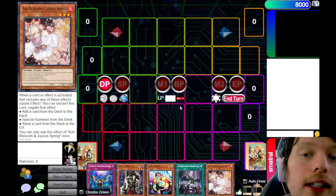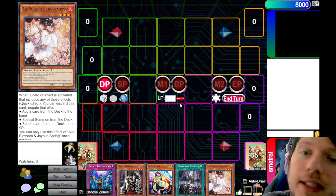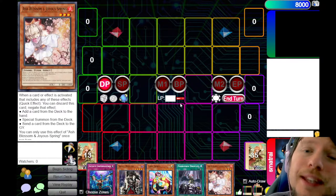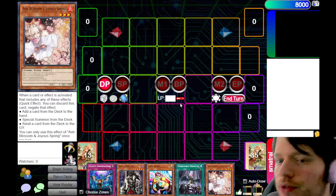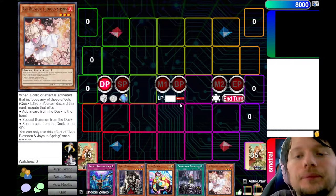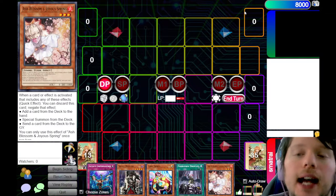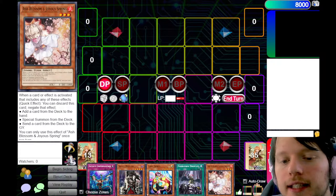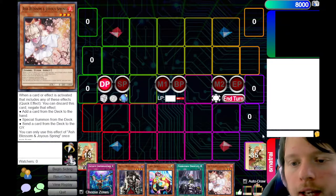I'm also going to timestamp the different combos in the description below, so that way you can skip to the combos. Just in case you miss something, you can go back to the start of the combo, or if you want to jump to a different combo, you can do that. I am going to type different things on screen so that way you can understand a little bit — it's kind of like my notepad.